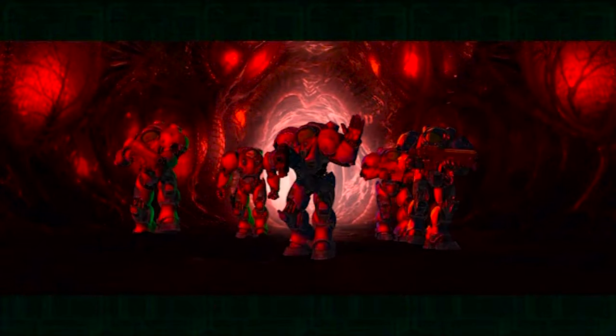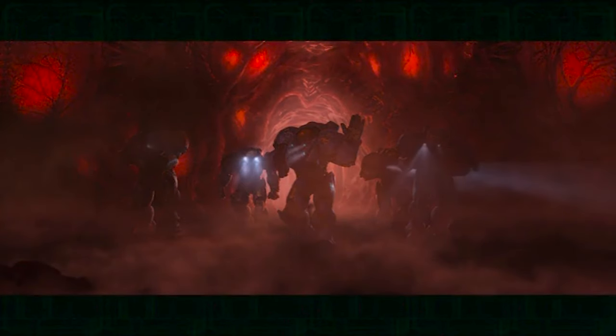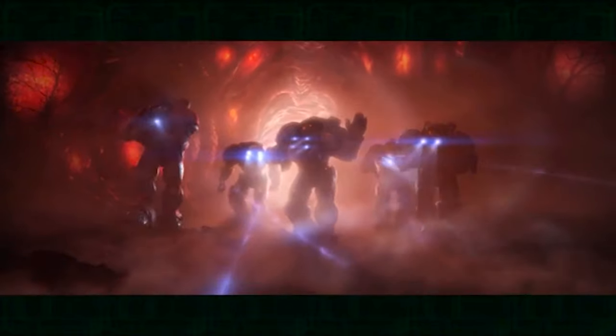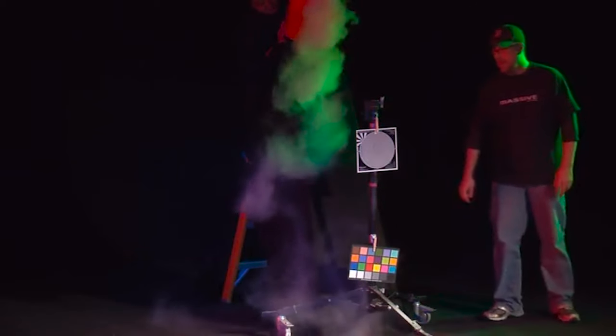There were a lot of effects elements we knew we had to create but didn't know exactly what they needed to look like. You can imagine what low-lying fog would look like, but without actually seeing it in action, you don't get the nuances that sell it as realistic. So one of the things we did was rent out a studio and shoot practical effects — for example, dry ice pouring out of buckets and falling over the floor — and looked at it from many different camera angles to see what happens when it interacts with and moves around objects.